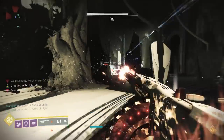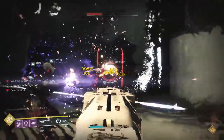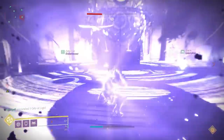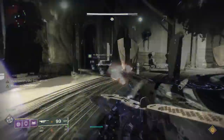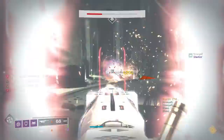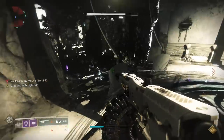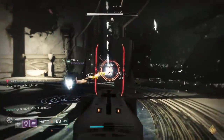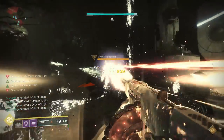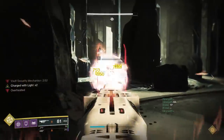The new Sanguine Alchemy exotic chest piece for the Warlock, where if you're getting kills in a Rift it will extend the duration of that Rift - all of that stuff is perfect for the Warlock. The other classes don't quite have as many healing capabilities that pair with the Tommy's Matchbook, so keep that in mind. Against the actual Knights, yeah, they're pretty chunky, but especially if we team-fired we were able to take these guys down without too much trouble. You're gonna be at risk if you're alone - starting the engagement with a shot from the Mountaintop, for example, and then finishing up with the Matchbook is probably a good idea.